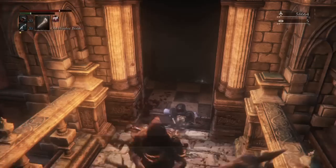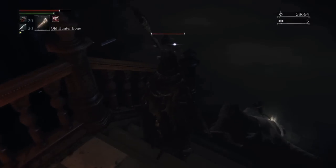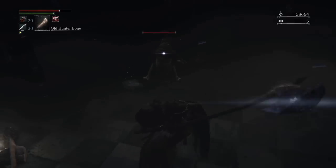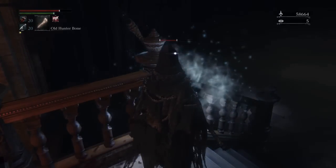Once you get it, it unlocks Upper Cathedral Ward. There are a couple of bosses up here. In the first little area you've got some crows and some stupid little leech things that'll frenzy you out, but they're so weak they can't even attack you. And then you've got this chick.